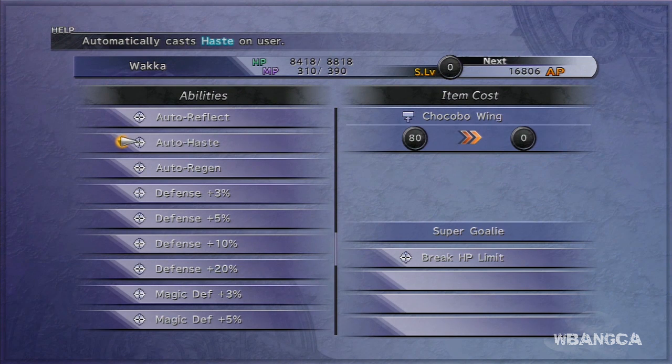All right, everyone. Welcome back to another video of Final Fantasy X. Today we're going to be looking at how to get Chocobo Wings. You want to have these to get Auto Haste.